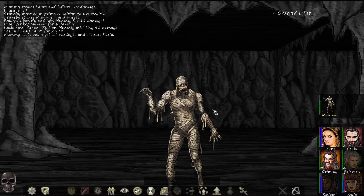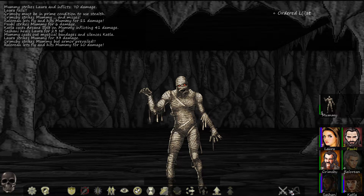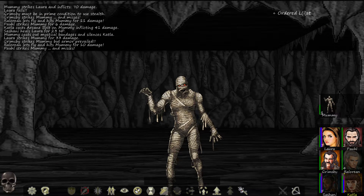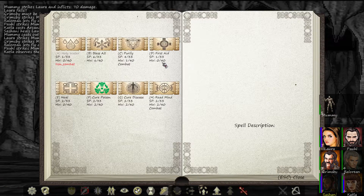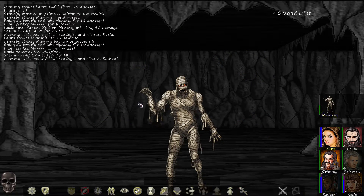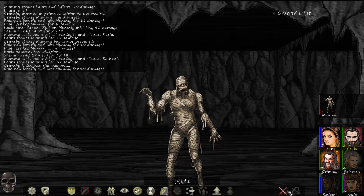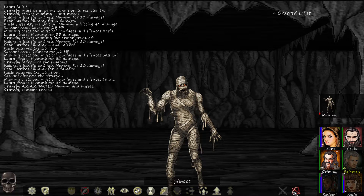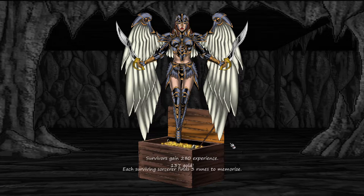Heal, heal on Laura. Let me silence this — Katla, fight it. Fight it, shoot it, fight it, another arcane bolt. She's silenced — pass your turn Sashani. Go ahead and first aid Grimsby so he can hide at least. Silence the Sashani — we've got to kill him soon. Hide, shoot, fight, pass, pass. Silence is Laura — that's okay. Fight, assassinate — missed the assassinate but he remained hidden. Got it! 280 XP, 137 gold, and three runes.